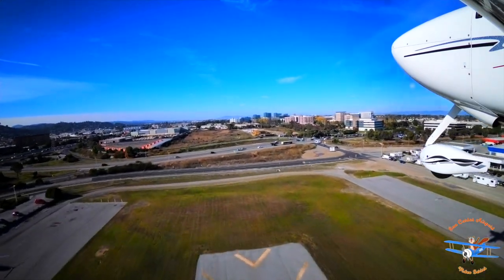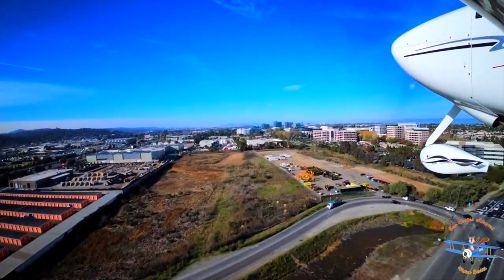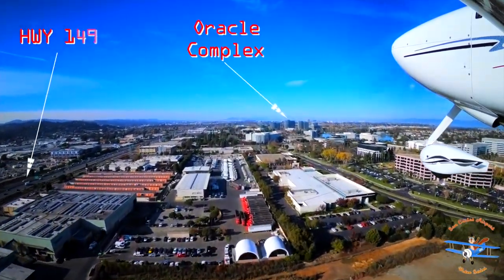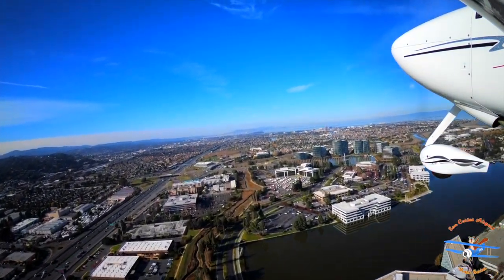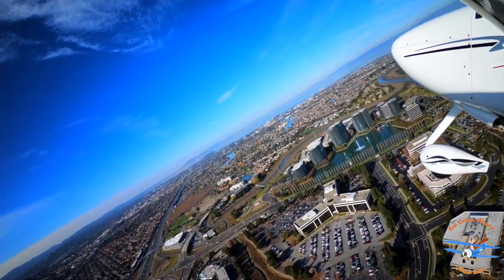We depart San Carlos Airport, flying a normal right pattern to the downwind, followed by a right turn abeam Woodside Road. When abeam the diamond-shaped waterway and just before the Oracle Towers, turn right crosswind. As soon as practicable, turn downwind.